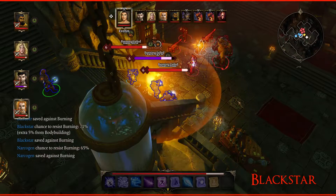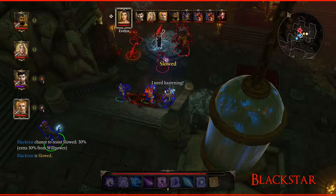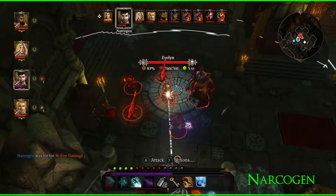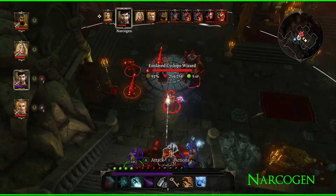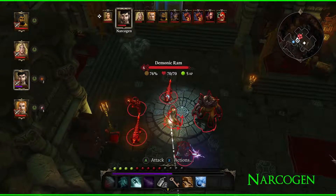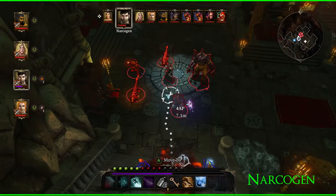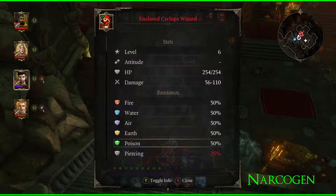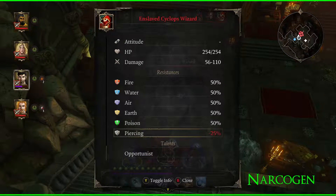You got slowed and you're on fire. These guys are all fire-based — maybe we should rain them. Let's check the enemy types: enslaved cyclops wizard, demonic rams, blood wind demon, and a charred bone lieutenant. Let's examine and see what weaknesses they have. The wizard is weak to piercing and has 50% resistance to fire, water, air, earth, and poison.